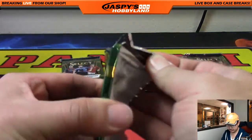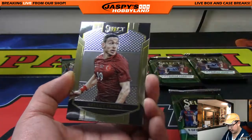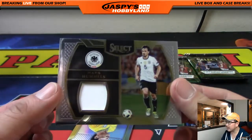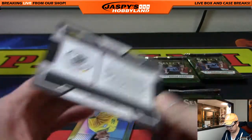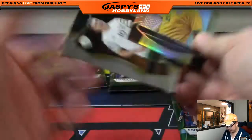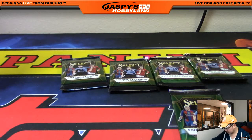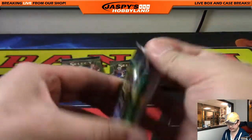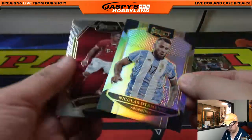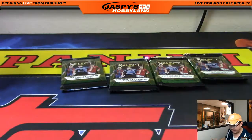Pack 3 and 6. Pack 3: Gotze and Mats Hummels — relic, nice one for the German player, for John Parker, not numbered. We had Tiago Silva in the back as well as Robbie Keane. And John, your last pack is pack 6 — we got Otamendi and Douglas Costa are your two cards right there in pack 6. And that's it for you, John. Thank you very much for getting in. You got a relic out of there.